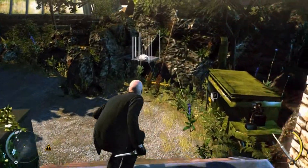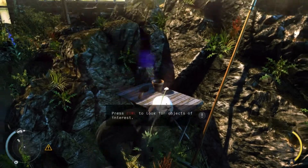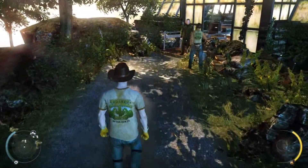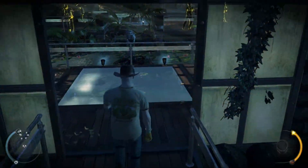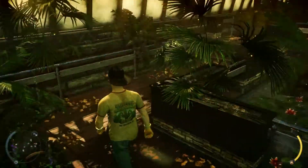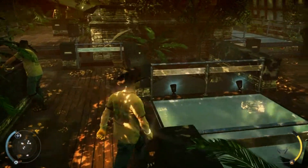The greenhouse up ahead will require a disguise to infiltrate unnoticed. Look for a disguise. You are disguised as a gardener. In this disguise, you are allowed to be in the greenhouse area. Be mindful that other gardeners see through your disguise if you come too close, so keep a safe distance. The gardeners up ahead will become suspicious, and you are too low on instinct to blend in past them. Try to look for another way.